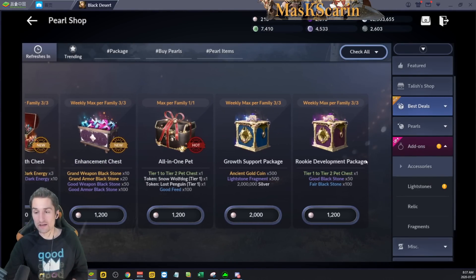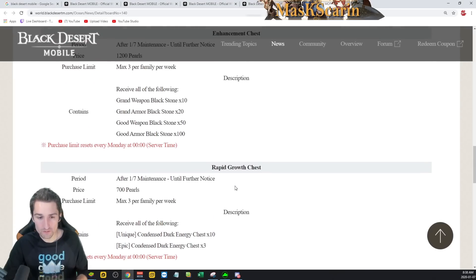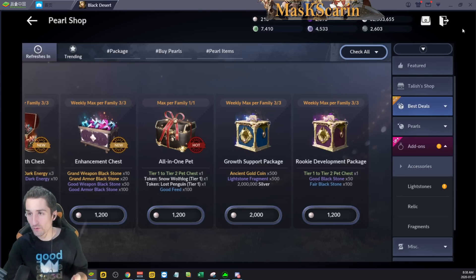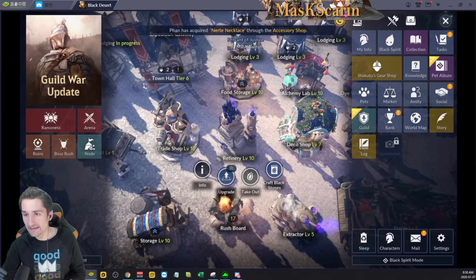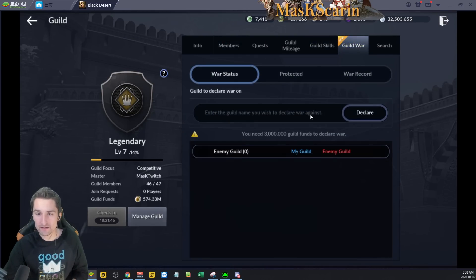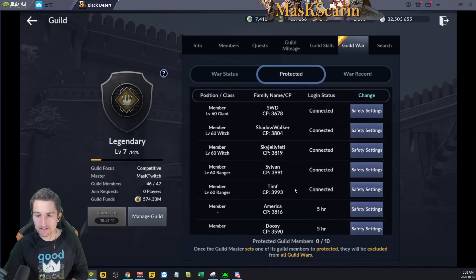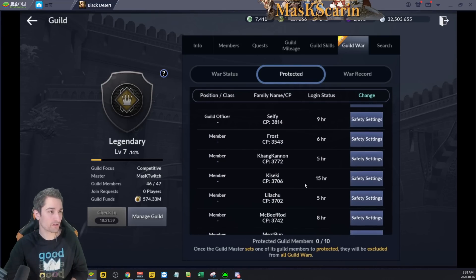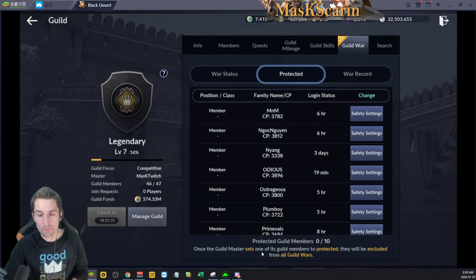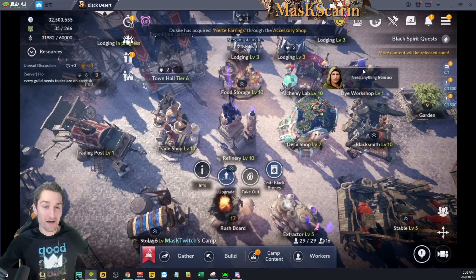That brings me to the end of the chests. We've covered the Upper Steps of Fortune, looked at the camp, and in-game our war declaration. We have guild war, protected mode, war record showing our record, and we can protect up to 10 members. It costs 100,000 guild funds to put someone on the protected list. And that is the January 7th update.